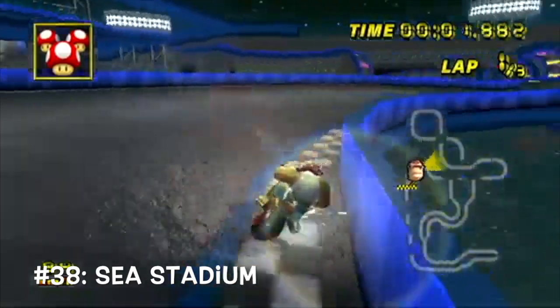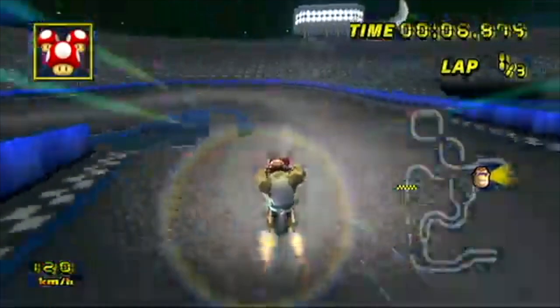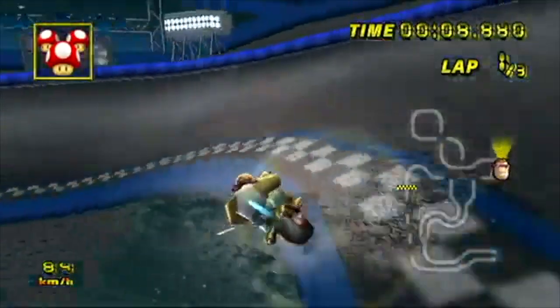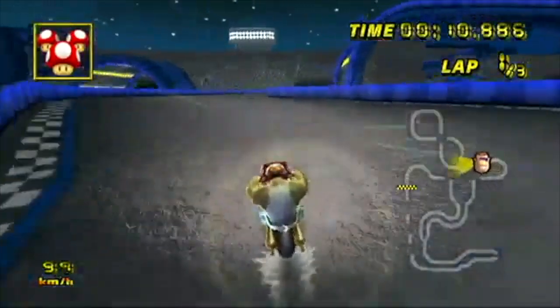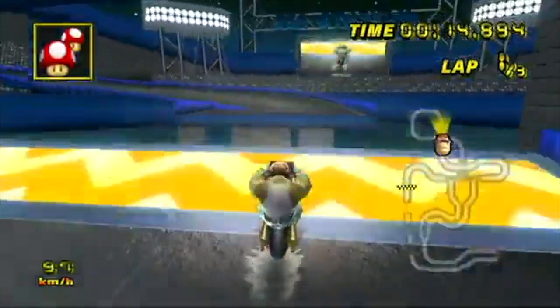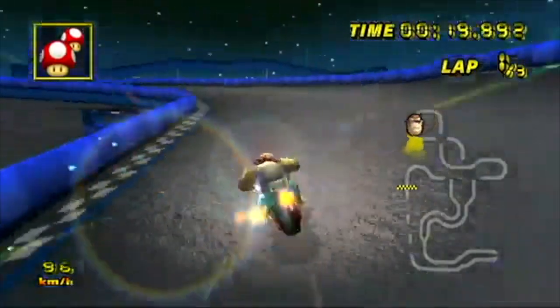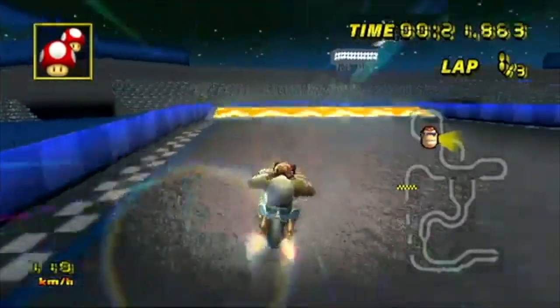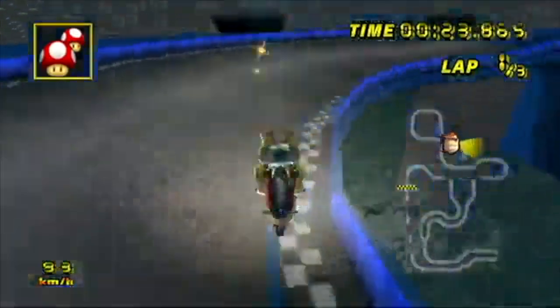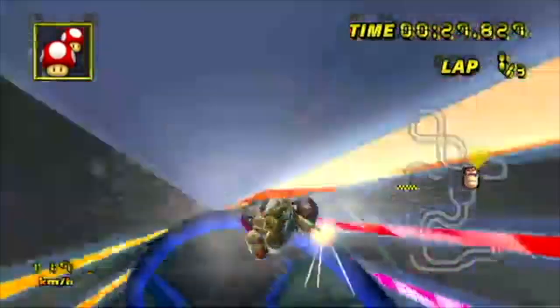At number 38, we have Sea Stadium. The atmosphere is a pretty starry night. It's a track that's kind of like Excitebike Arena, but better. There's a lot of jumps, but it doesn't completely overdo it — there are actual turns in between, plus some sections that are like DS Rainbow Road where you sort of loop around. The fact that there's a lake below makes you quite wary of your jumps, of which there are plenty. It is still a stadium track, after all.